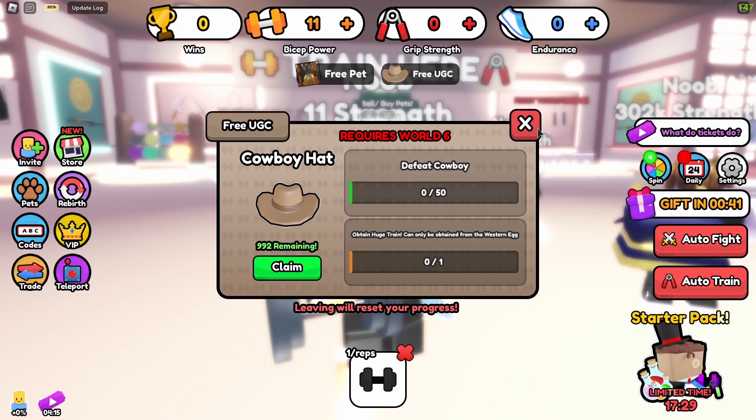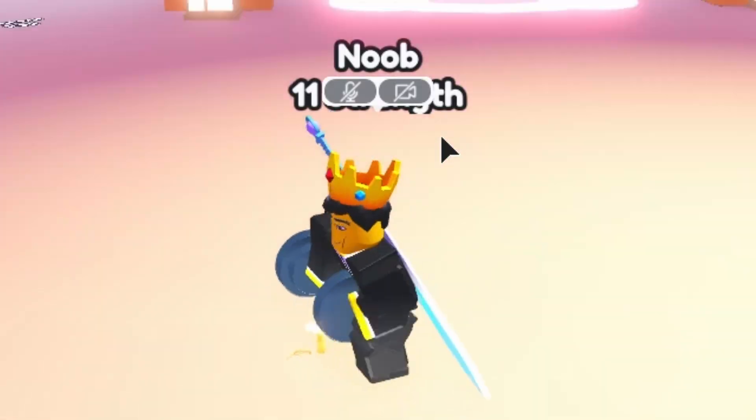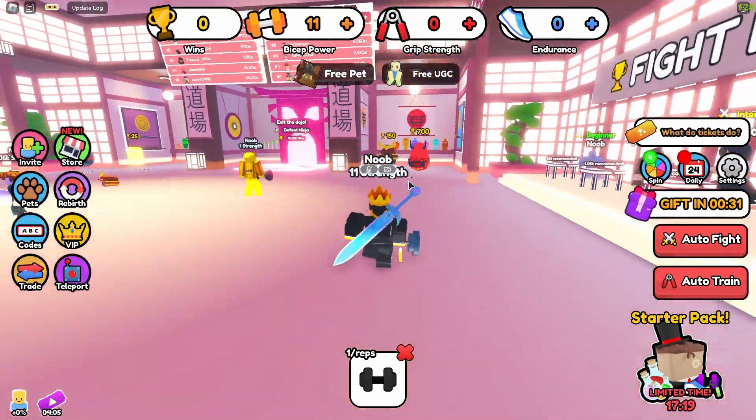Getting the western egg is going to be very hard and will require quite a bit of luck. You'll need to progress to World 6, which I doubt a lot of people are at yet, so you'll have to play this game quite a bit and progress through it.